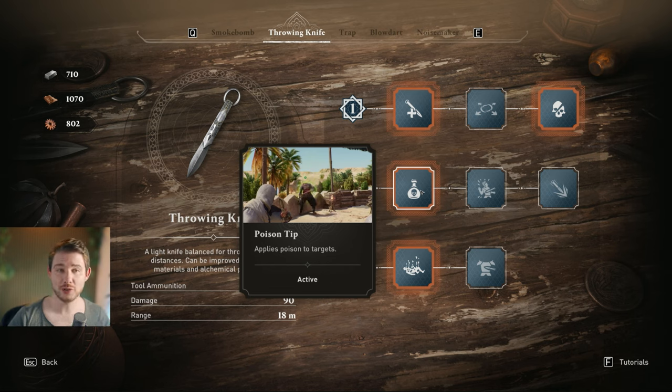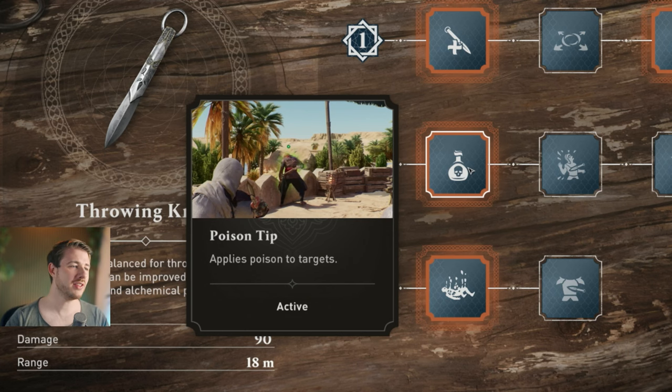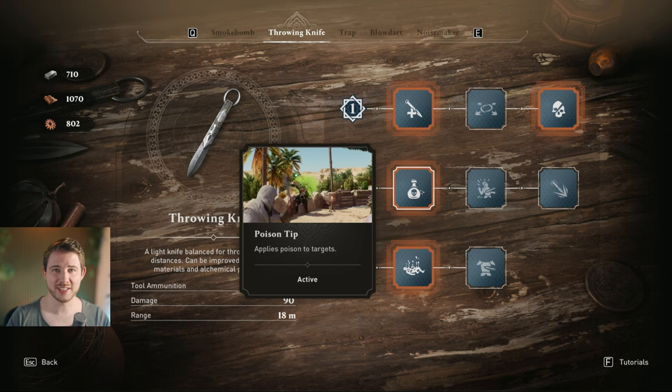For Tier 2 I would totally recommend Poison Tip. Tipping the enemy with poison is very nice because if you don't headshot them they might not die instantly, but with the poison they do. You also have the chance to poison the Shakya guard that chases you, which is quite a nice damage boost against them.